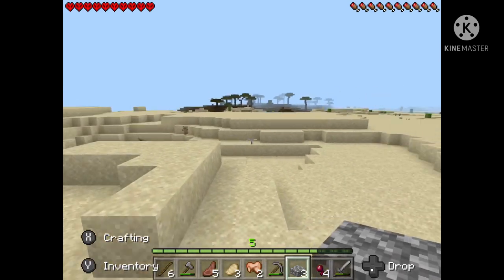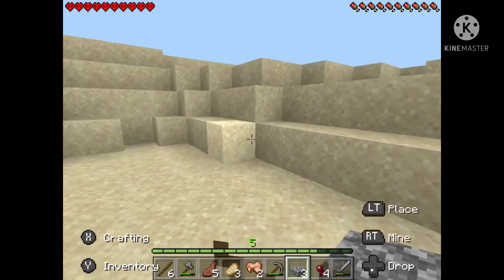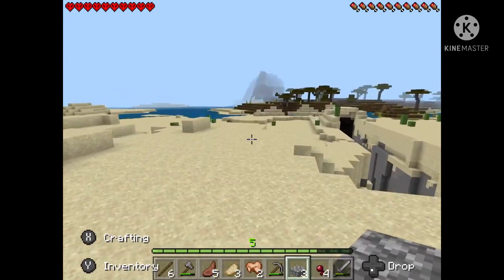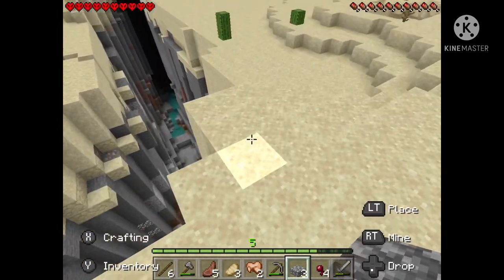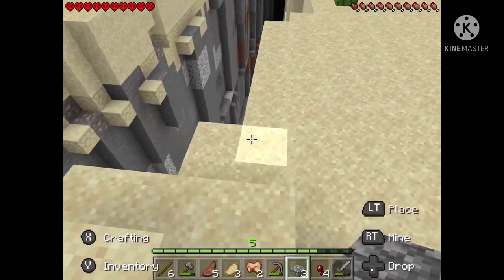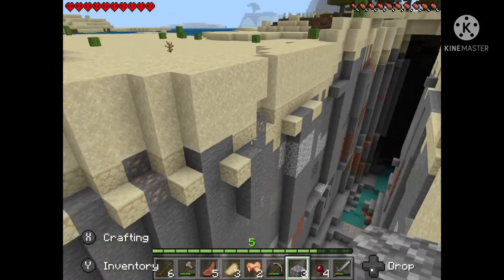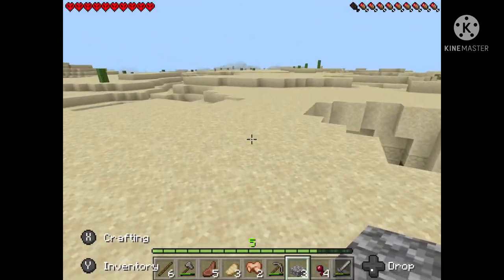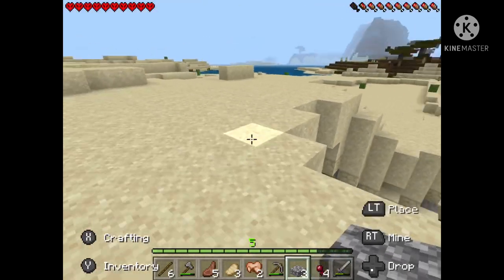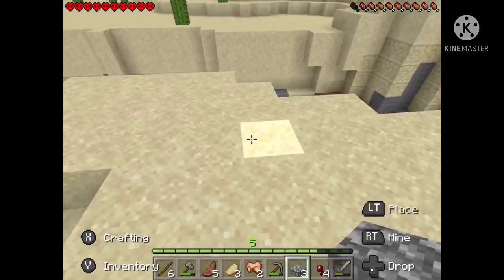I was trying to go to that ravine earlier which I saw - right there. I'll just get some iron. I see two visible iron already - that's a good sign. Let's go to the other side and mine this iron.